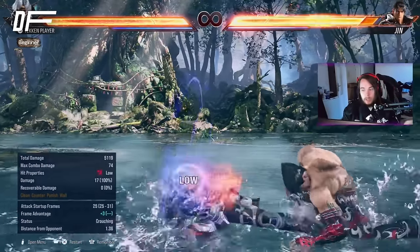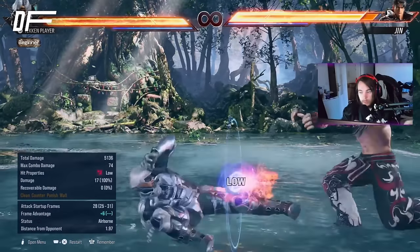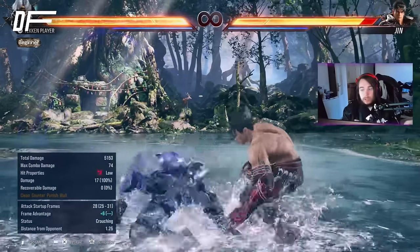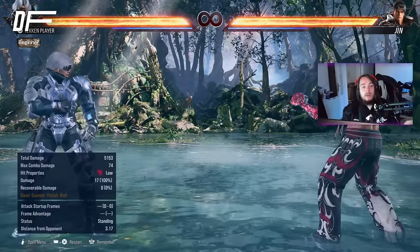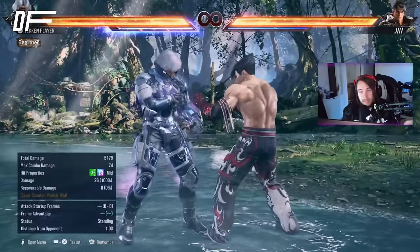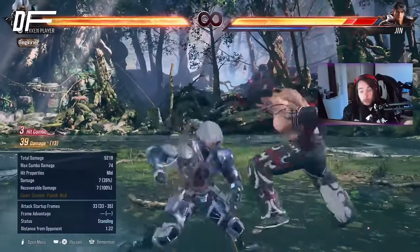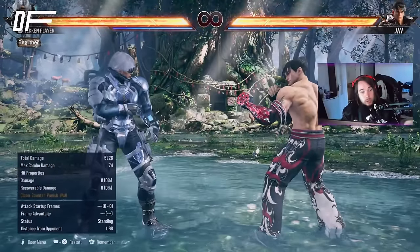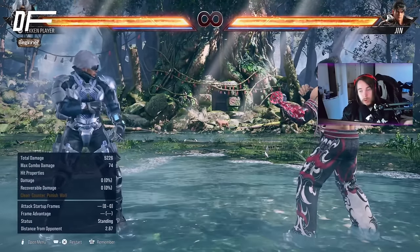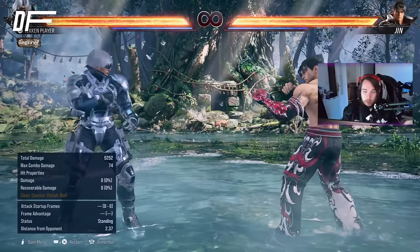Why is the slide so good? Because it hits from about full screen, which is ridiculous — he is a threat even from that range. FF3 is the mid to pair with it. It is a heat engager, the kind that gives a full combo on heat dash. So even from range he is quite scary because he has buttons he can throw out. FF3 is steppable, but it's all about timing — a move being steppable doesn't mean it's going to be stepped.